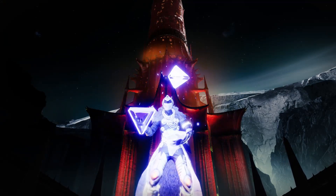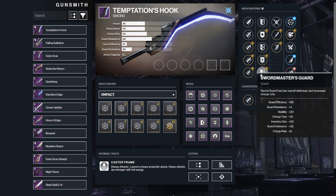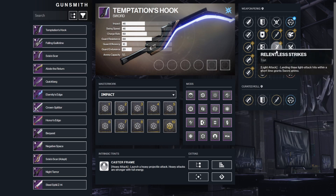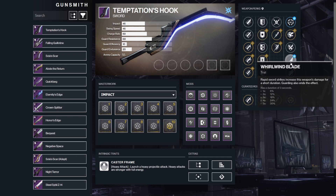Now going quickly into the notable perks available to swords, we have quite a few. Swordsmaster's Guard is the only guard worth going over because it increases your charge time. Relentless Strikes: landing three light attack hits within a short time grants sword ammo. Tireless Blade: sword ammo granted for every other powered sword kill. Whirlwind Blade: rapid sword strikes increase this weapon's damage for a short duration.